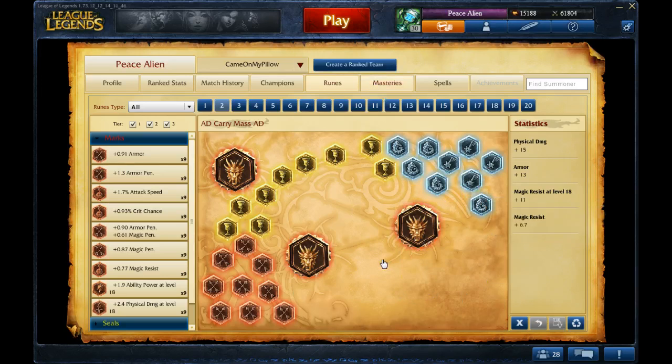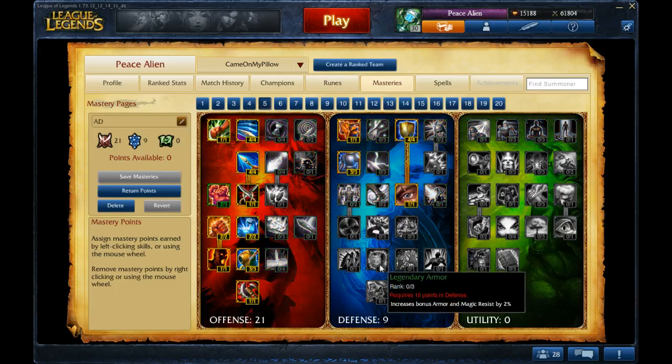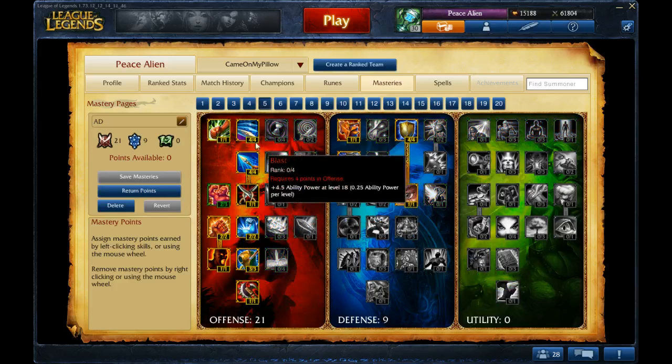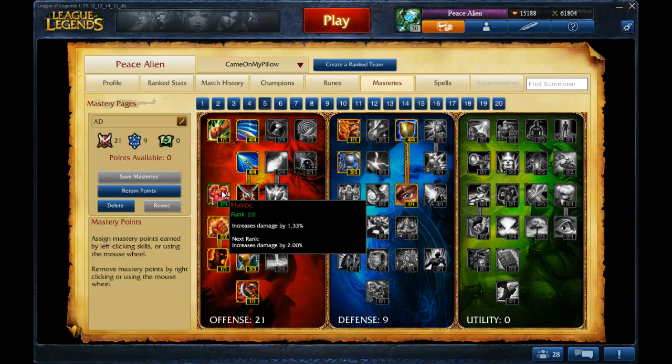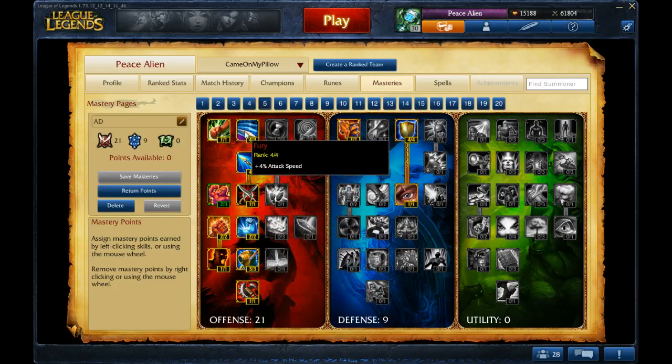As for masteries, I would suggest 21/9/0. Nothing really special here, just basic AD carry masteries — so like all the left side. I'm missing a point in Havoc; you could take a point out of Fury to put it there. The attack speed is nice.